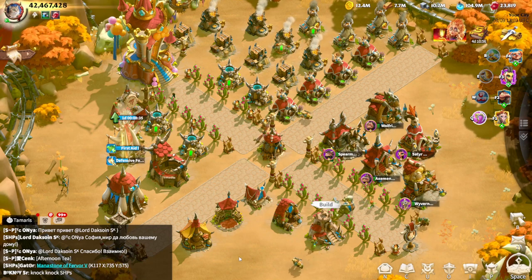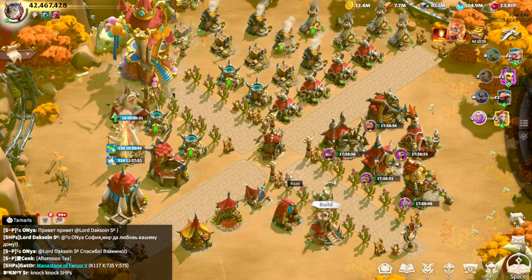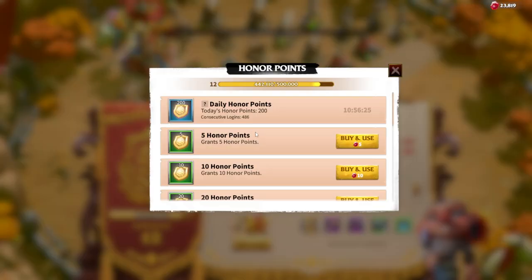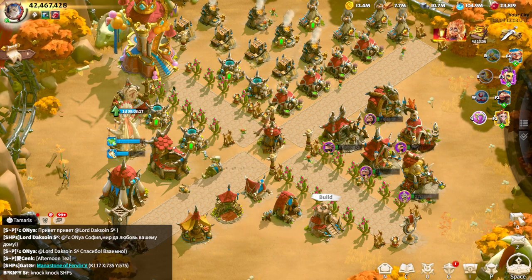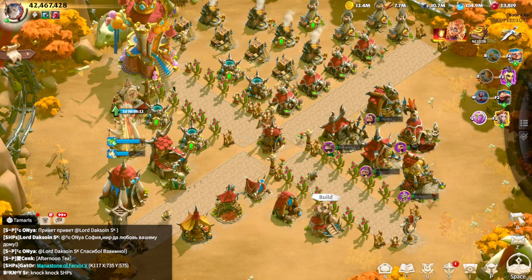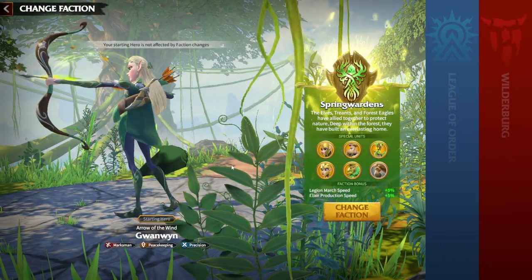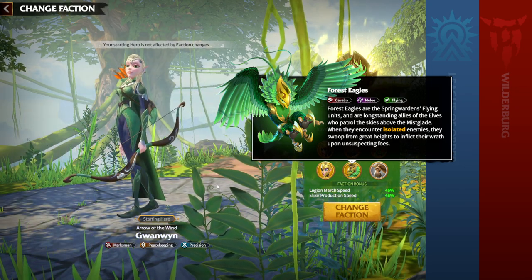Hello everyone, it's George and welcome back to Call of Dragons. As a dedicated free-to-play player who has played this game for more than 400 days, I'm excited to share some insider tips and tricks with you. Today we are going to speak about the special units of the Spring Wardens — the Forest Eagles — simply because we've already spoken about Wyrons and Celestials.